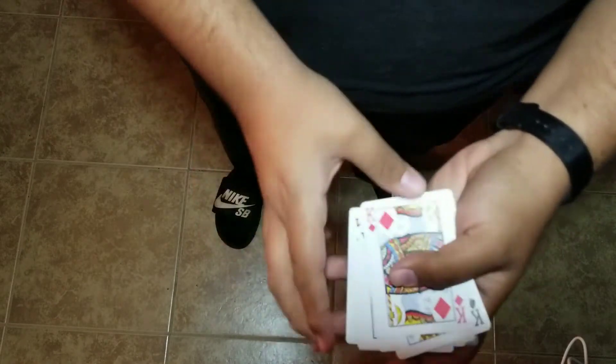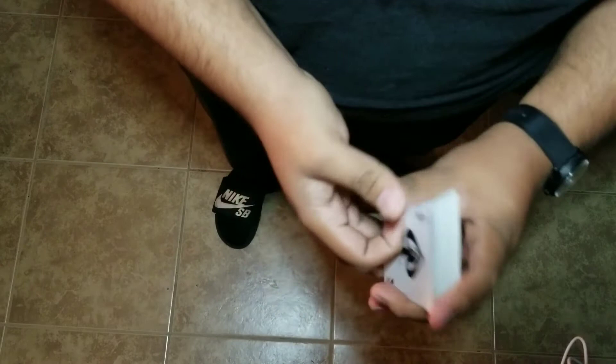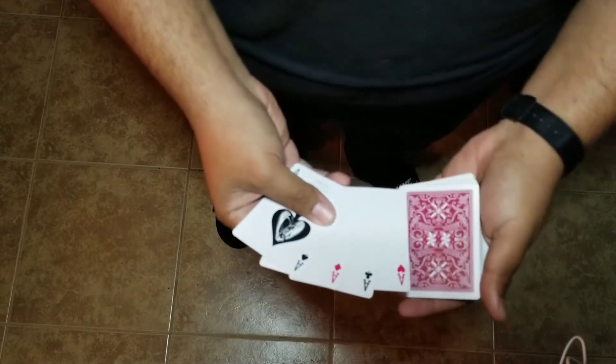Now, as you notice, for a magician it's very easy to not go through the deck but just snap their fingers and basically find all four aces — just like that.